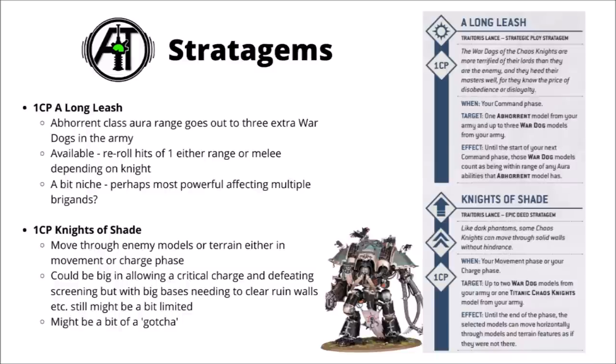Next, there's 1 CP for A Long Leash — this targets an Abhorrent class knight and three War Dogs, and until the start of your next command phase those War Dogs count as being within aura range for that Abhorrent. It could be quite a nice one if you just need to turn on a bit more damage for some War Dog Brigands perhaps. With Chaos Knights having quite so few models on the table, they're often going to need to go in different directions rather than cluster up around one aura. I think it's most likely to come up with either the Desecrator for reroll wounds to hit at range or the Rampager for reroll wounds to hit in melee.